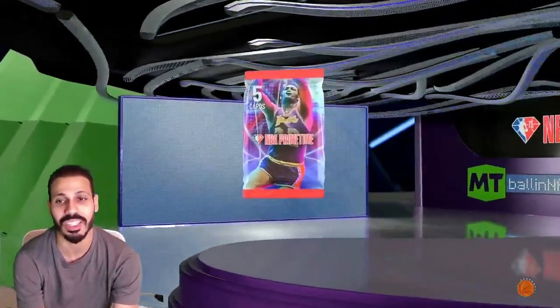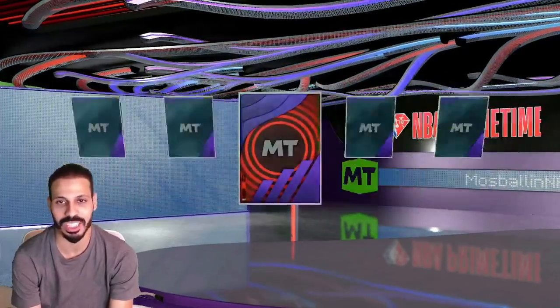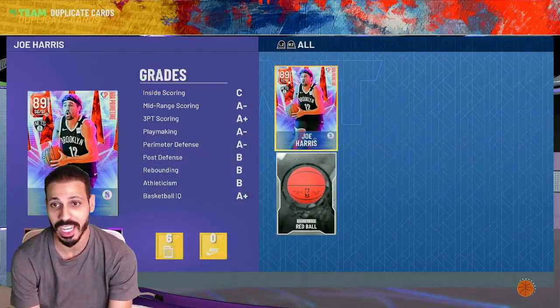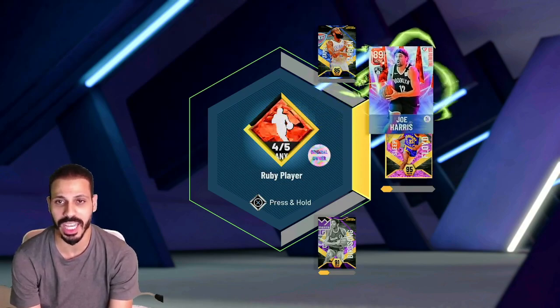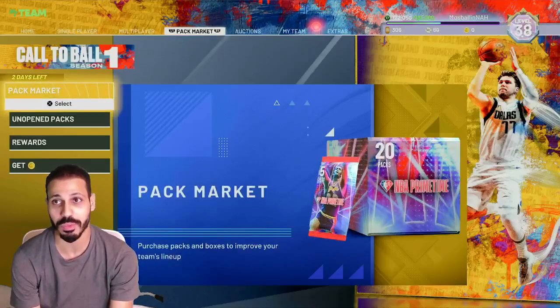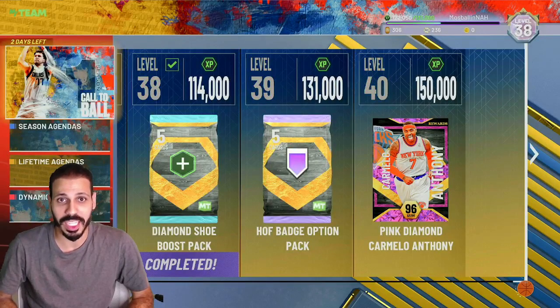This is the final final stretch. It's either shakes or busts, and it's bust — three straight Joe Harris's, man. He's my new Culver, he's literally my new Culver. So we finished up the Ruby and the Sleepy Floyd exchange, that is complete. Now we need more Warriors players for sure, and we barely have MT but we're worrying about XP.